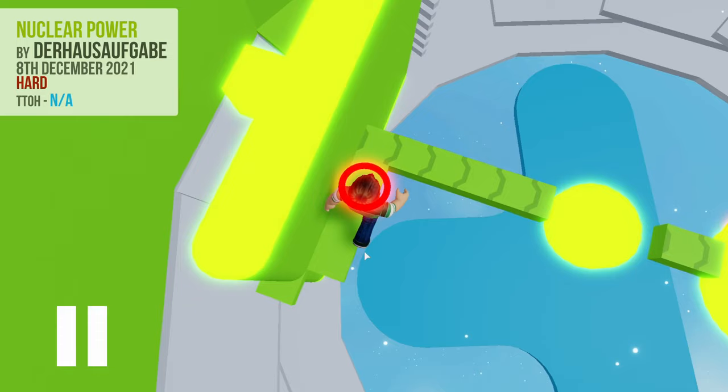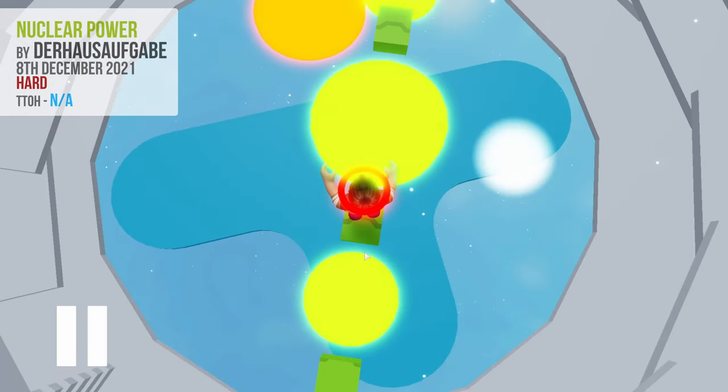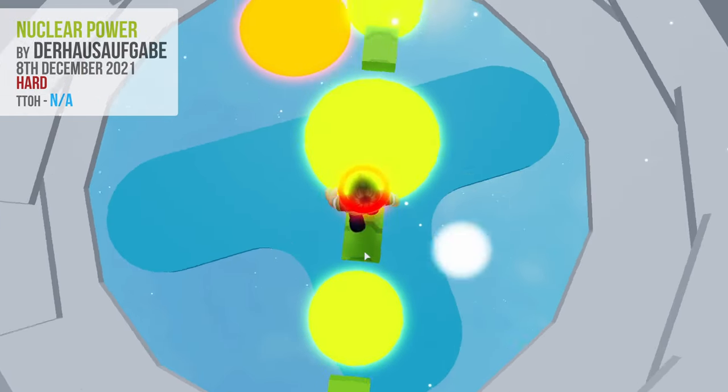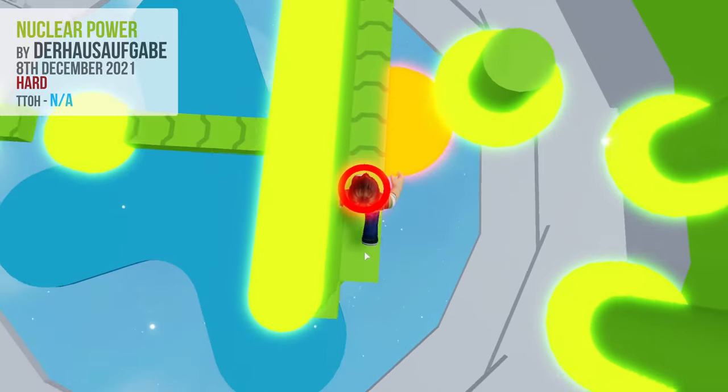The next section is 4 conveyors with 3 spherical kill bricks between them. Ride the first conveyor until you are near the end, and then jump to the next one. Instantly jump to the next conveyor, and so on until you reach the end wall. Now turn right 90 degrees, and walk around the end of the wall like before.